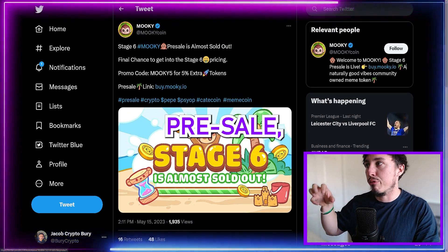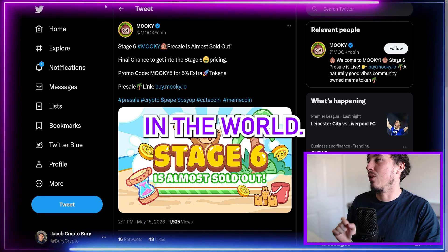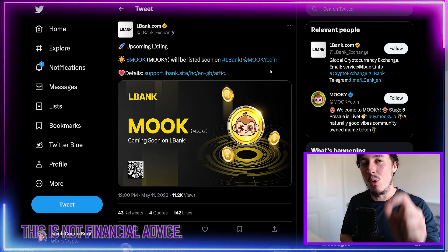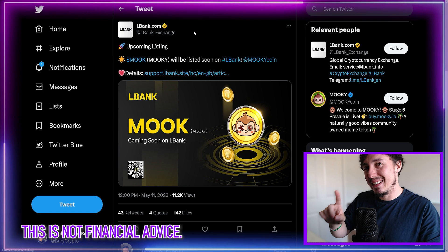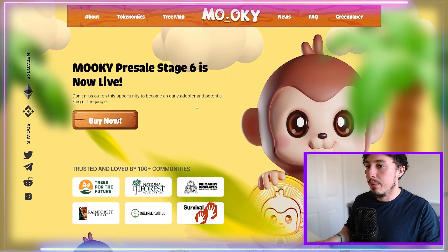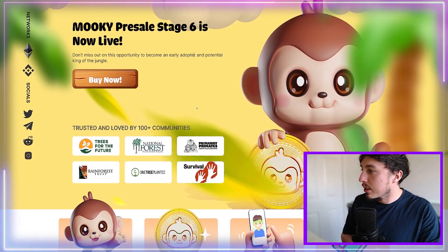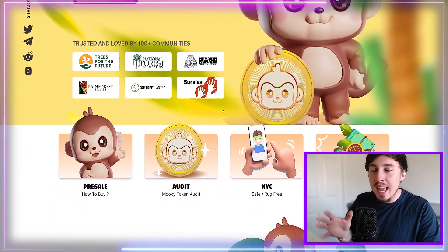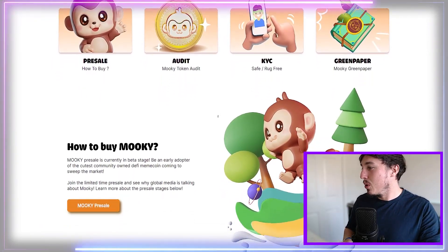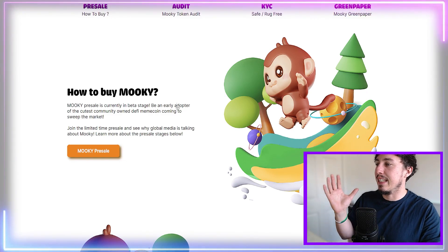Mookie is a very vibrant, fun green community token which also strives to help people and save people in need in the world. They also have an LBank centralized exchange listing coming up, with more in the pipeline. Mookie coin is an awesome pre-sale that is going to go live soon, selling out really fast — trusted and loved by 100-plus community members. It's already been KYC'd and audited. Currently in beta stage, it has not yet launched on decentralized or centralized exchanges.